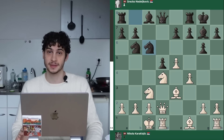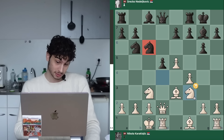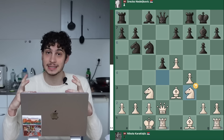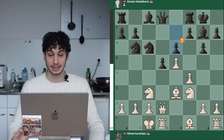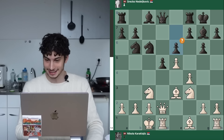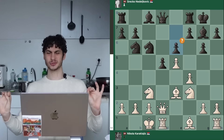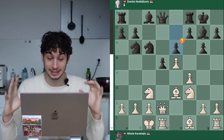The opponent goes with Knight C6 and we follow up with Knight F3, avoiding trades — which is good. You systematically want to avoid trades and keep pieces on the board so you have more pieces to storm the king. E6 is a mistake according to the game review, and now Nikola goes with probably the best setup I've seen. Take notes.